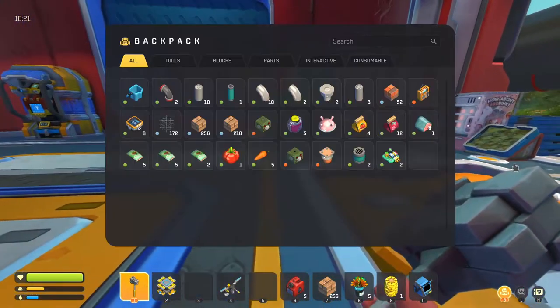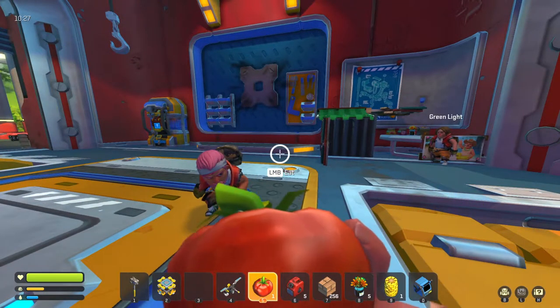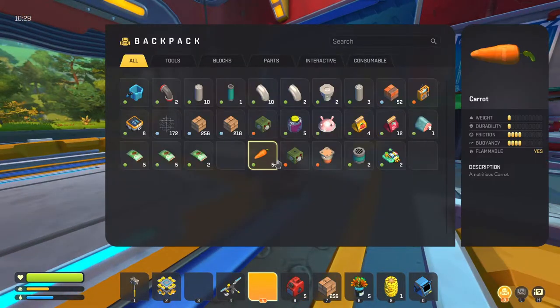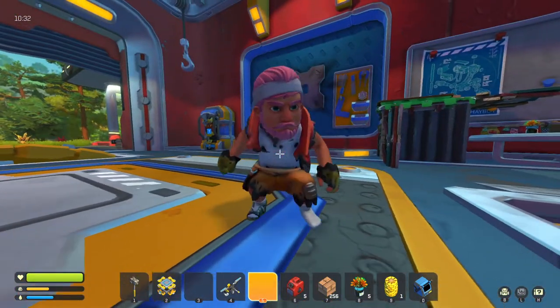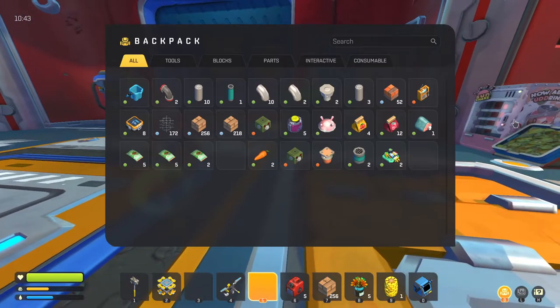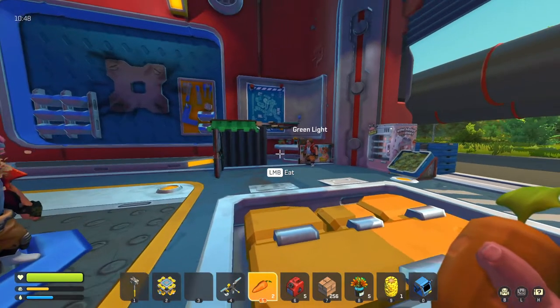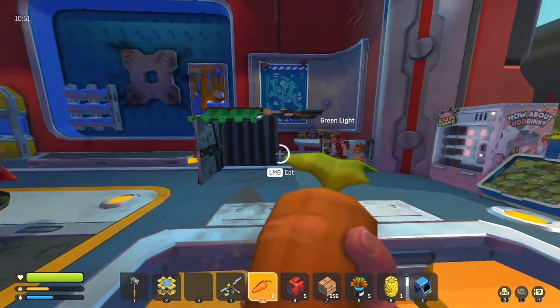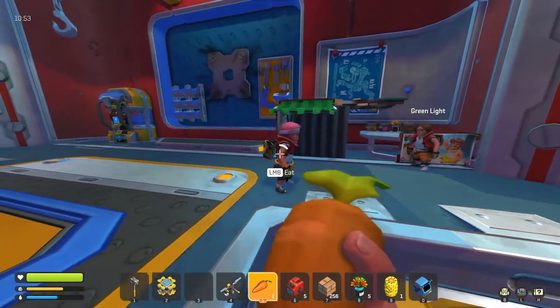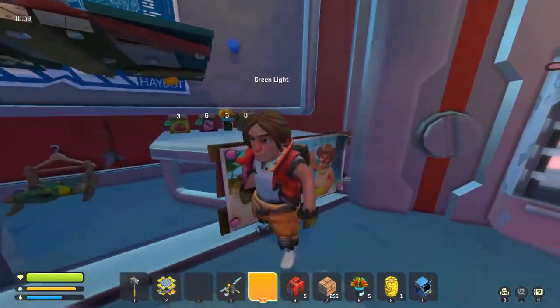We've got a bit of a problem though, because some of us are getting hangry. Some of us have pink hair — yes you do. What's your hunger and thirst? My thirst is kind of like 30 percent and my hunger is kind of like 40 percent. See if you can eat those. Drake, do you have something to munch on? My hunger and thirst are pretty good. Alright, that's out of the way. Drake, are you still there?